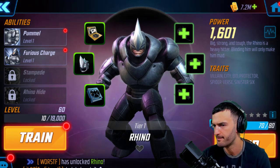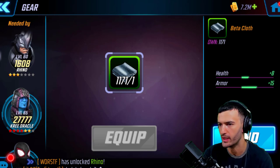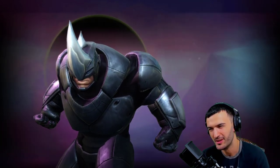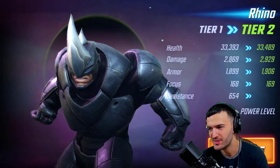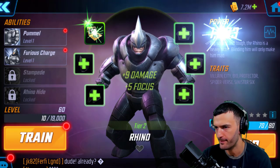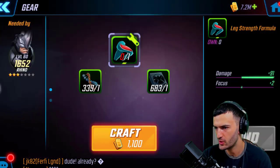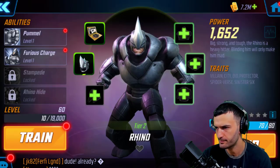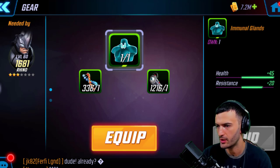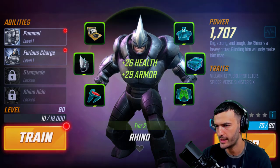I thought they had auto-equip but they don't. Come on, Marvel Strike Force — even the crappiest games have auto-equip. On the upside, I'm happy they added a favorites feature — you can favorite your heroes now. They also changed the way you can look at your characters through your roster, which is good because there are a lot of characters now.